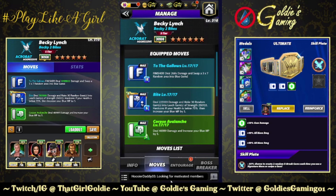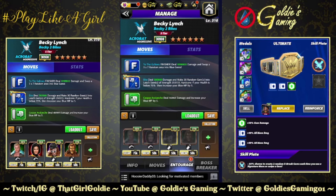First move we're going to take a look at is available at five star — the finisher 'To the Gallows': 10 MP, deal 268,000 damage and swap a 3x7 random area into blue gems. The five-star move 'Bite': 6 MP, deal 223,333 damage and make 30 random gems into leech gems of strength 250,000. This is a hardcore move: if your health is below 75% then increase your blue MP by 5 and green by 1. 'Corpse Avalanche': 2 MP, deal 46,989 damage and increase your blue MP by 5.